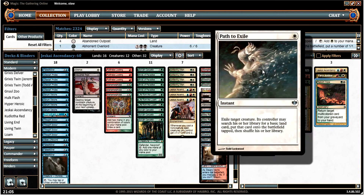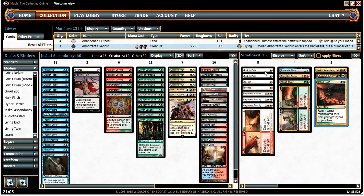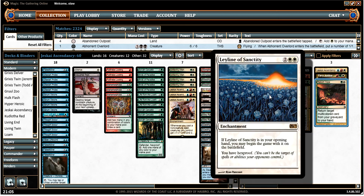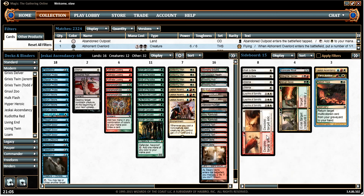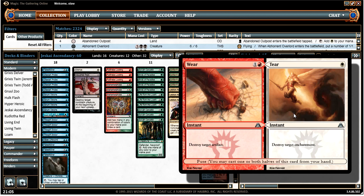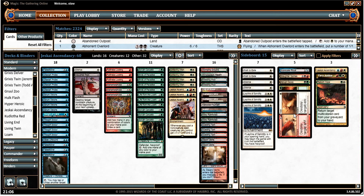The rest of the sideboard: we've got a couple of Path to Exiles to deal with problem creatures — I've run into a couple of Linvalas. Spellskite is also a nuisance as it can redirect your Fatestitcher's abilities. We've got a couple of Silence, which is good against control or really any kind of blue deck. Leyline of Sanctity prevents discard spells and is good against fast burn decks. And then we've got Wear and Tear, which counts as a multicoloured card, destroying enchantments and artifacts that may get in your way — anything that would generally get in the way of your combo.